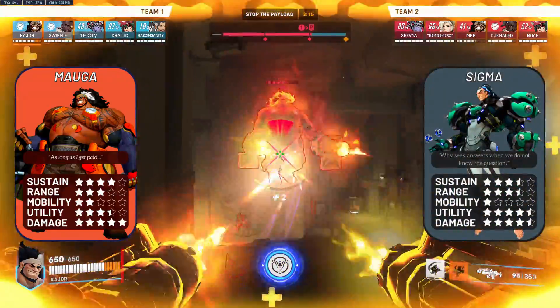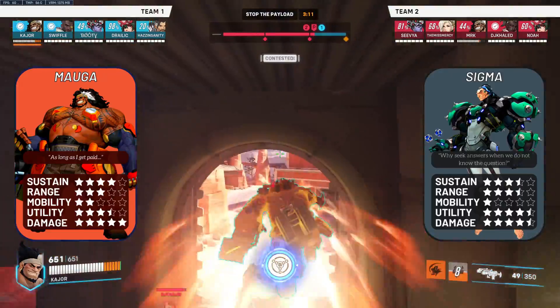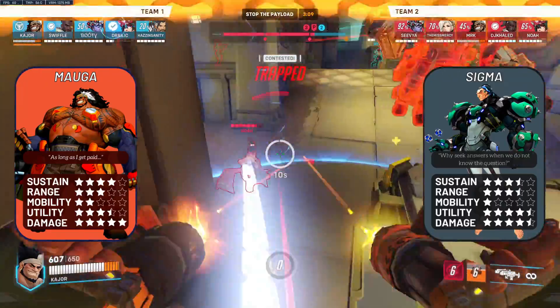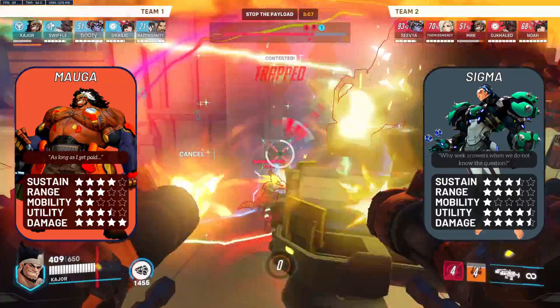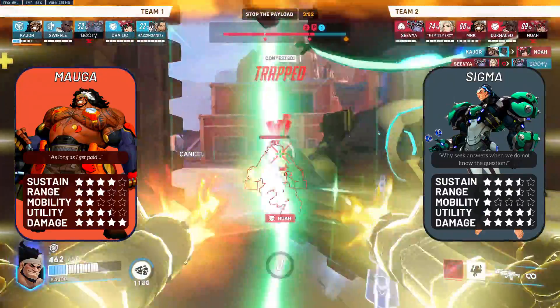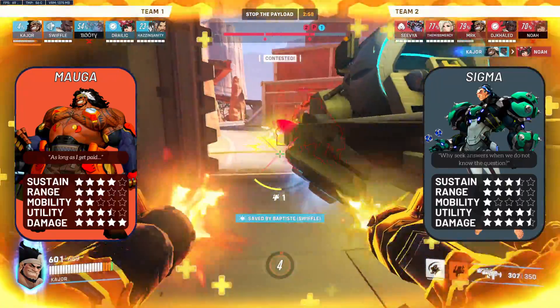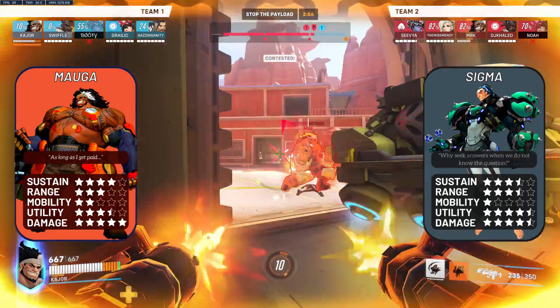Sigma: a fairly neutral matchup. Yes, your overrun does override his rock and his flux, but if you eat too much damage early on and Sigma just rocks you after your overrun, it's going to look rough for you. If you can naturally close the distance with cover, or see that he's wasted rock, you can hard frontline into him with your overrun, force his grasp, and gain space with your cardiac overdrive.